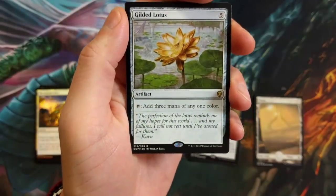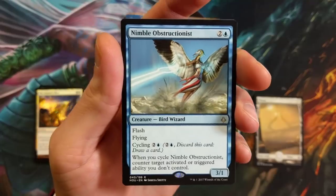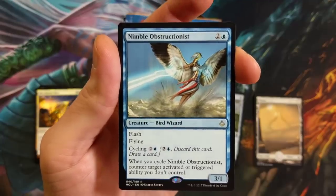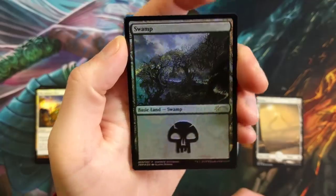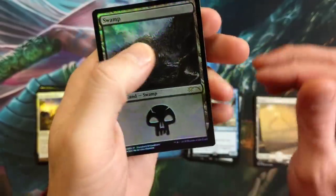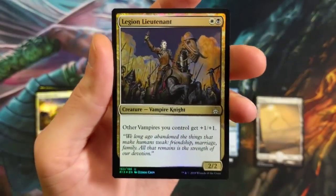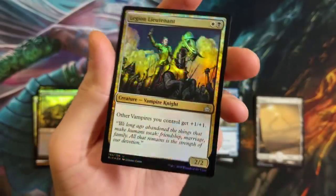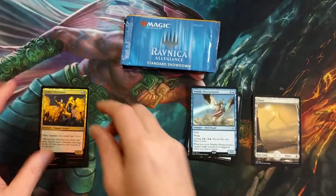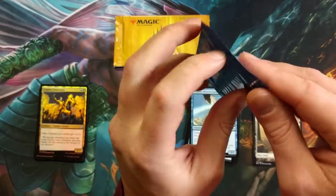Gilded Lotus — add three mana of any one color. Our value is already climbing. Nimble Obstructionist — it's got flash and flying and cycling. When you cycle it, counter target activated or triggered ability you don't control. And we got an Elena Danner Swamp, which is gorgeous. And the Legion Lieutenant Foil — this is where they started putting more value in the uncommon slot, in Core 19 and Dominaria. Legion Lieutenant is a very good card: other vampires you control get plus one, plus one. If you're going vampire tribal, you want four of these.